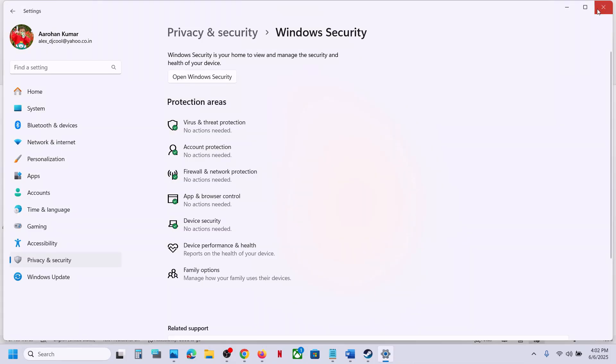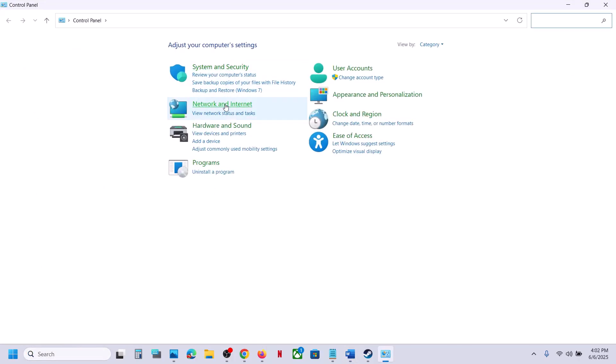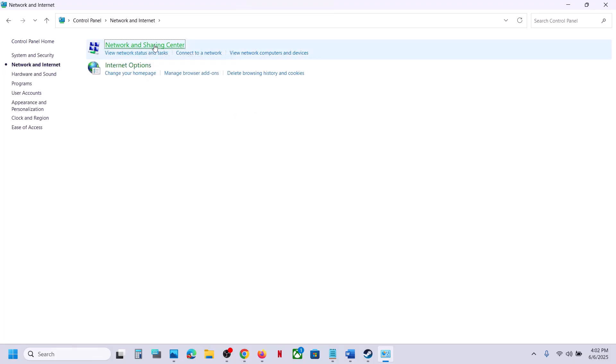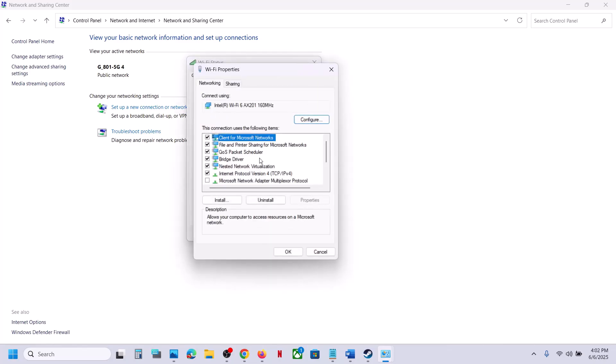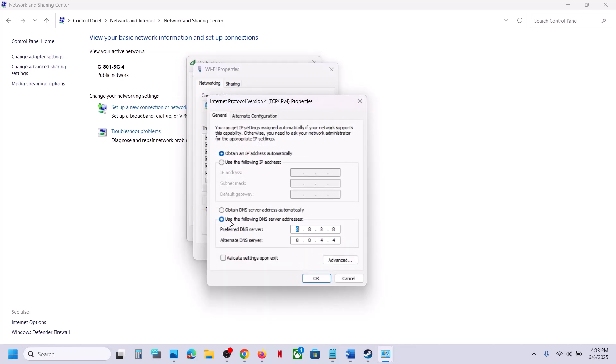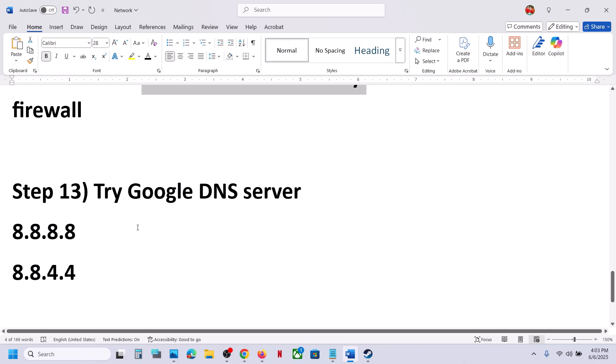The next step is to try Google DNS server. Type Control Panel in the Windows search box. Go to Control Panel, then Network and Internet, then Network and Sharing Center, and click on your Wi-Fi network. Go to Properties, select Internet Protocol Version 4, and click on Properties. Select the option that says use the following DNS server addresses. Type in 8.8.8.8 and for the alternate DNS server type in 8.8.4.4. Once you enter these details, click on validate settings upon exit, click OK, and close all windows. Then restart and launch the game and check.